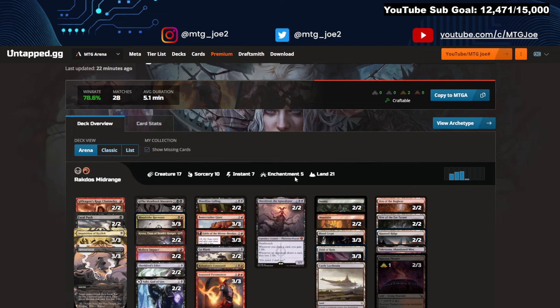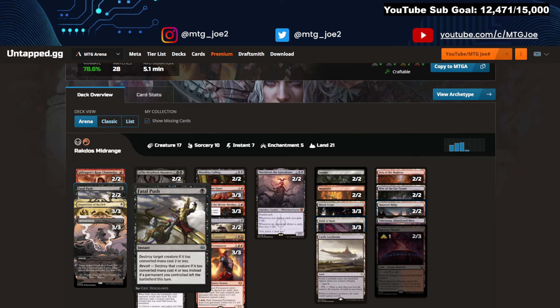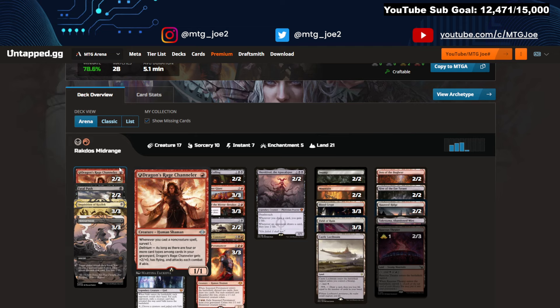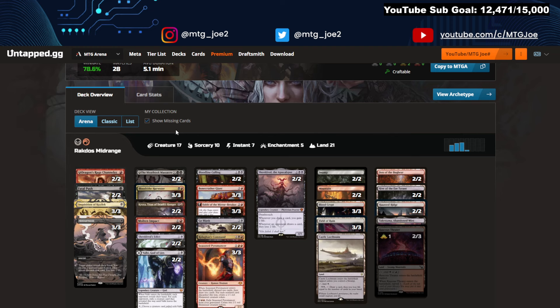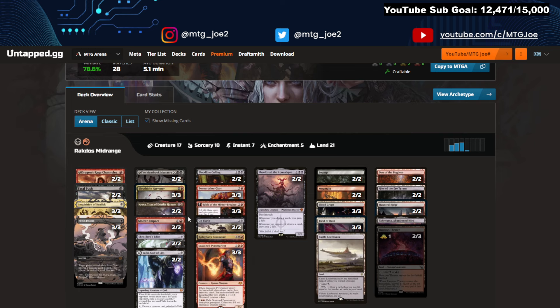From there we go to Rakdos Midrange. What was once the best deck with Bowmaster and One Ring has kind of fallen off, but we're seeing a resurgence with this version — 78% win rate. Just a lot of powerful effects: six discard effects, Fatal Push, and just a couple copies of Dragon Rage Channeler. Notably, Dragon Rage Channeler is nerfed in Historic — it becomes a 3/1, not a 3/3. Meathook Massacre is also nerfed: you only drain, you don't gain. Some Blood Tithe in here, which is a little interesting.